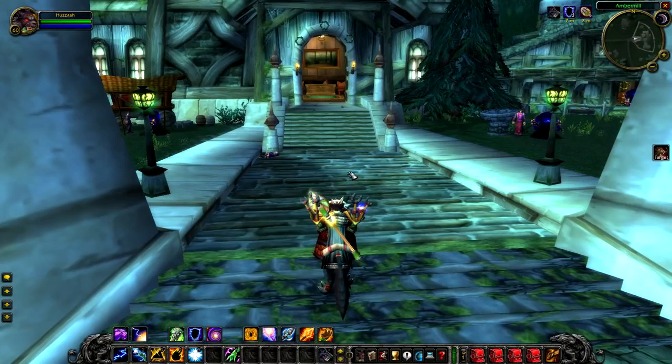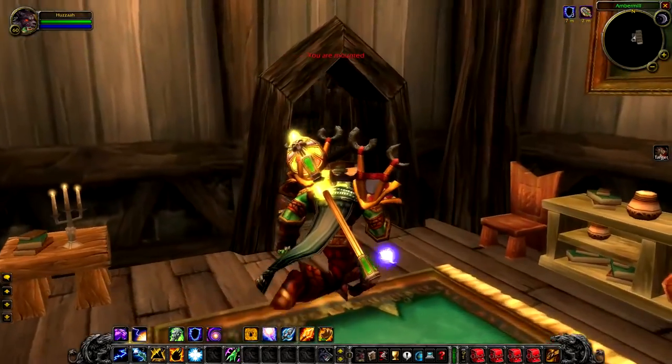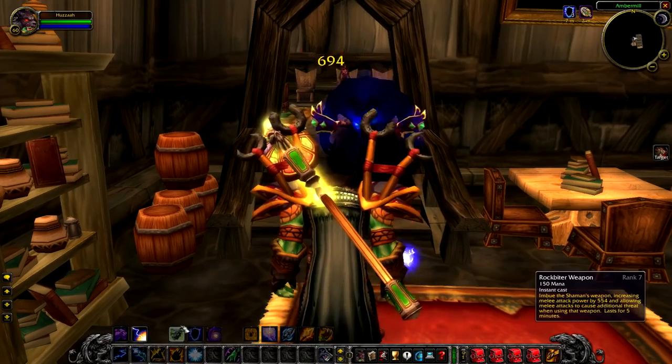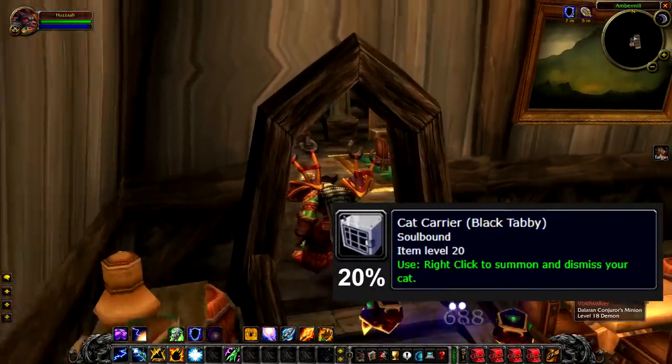Now we've seen some of the lamest mobs in Silverpine, let's look at the coolest. Up next we have the Dalaran Spellscribe, a level 21 and highly sought after rare that sits in Amber Mill. The Dalaran Spellscribe is particularly sought after as it's the only rare that drops the cat carrier for a black tabby cat.